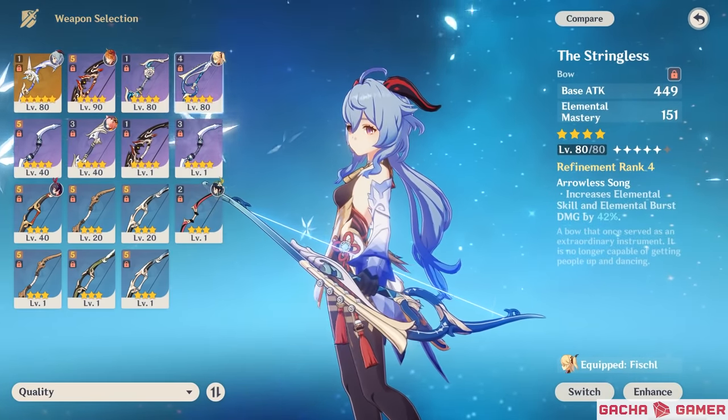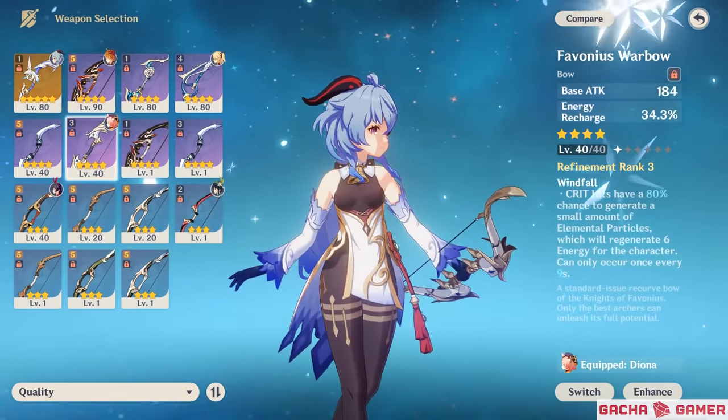However, if you want her to work as your support, then the Stringless or Favonius Warbow should do the trick.